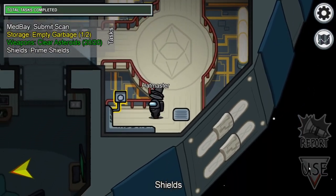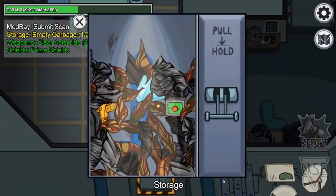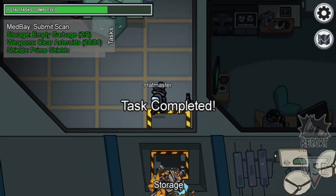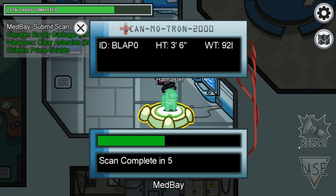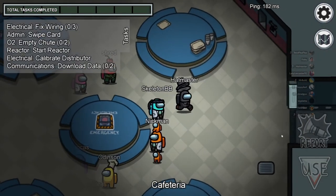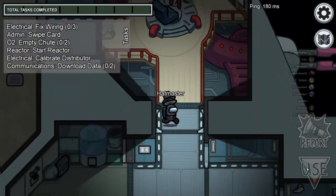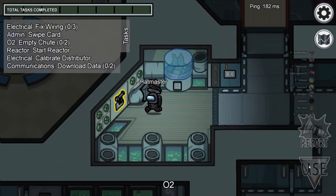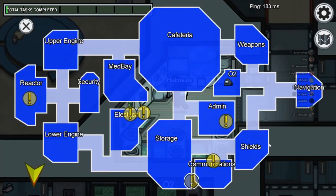The same goes for shields — in the bottom right when you are done with the shields task it will light up. The same goes for the trash task because you'll see at the bottom of the ship the trash will fly out. The best visual task is medbay because only one person can scan at a time. Remember, I only went over the visual tasks on Skeld, not the other two maps. You should get well acquainted with those visual tasks as well, and remember that there is medbay on every single map.